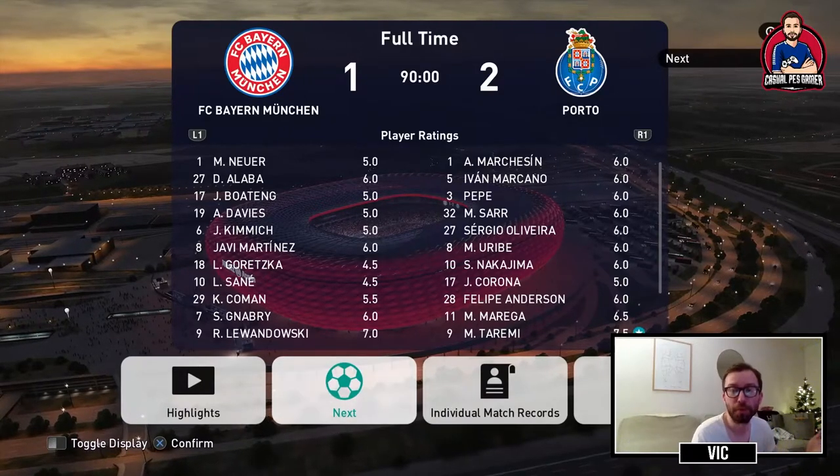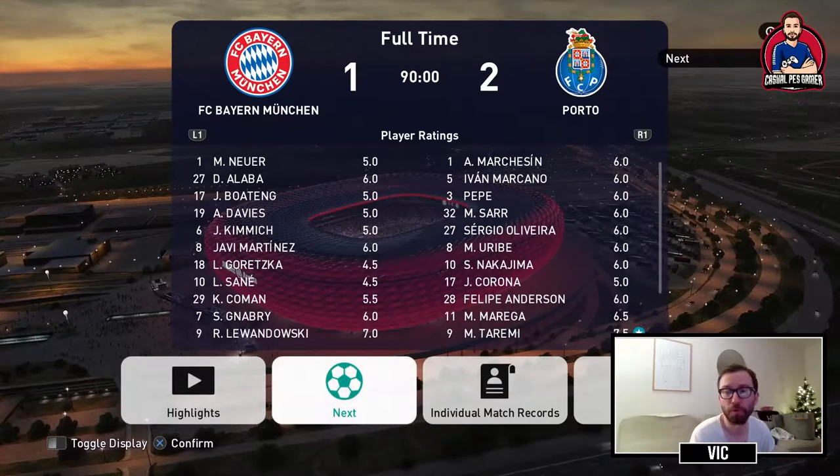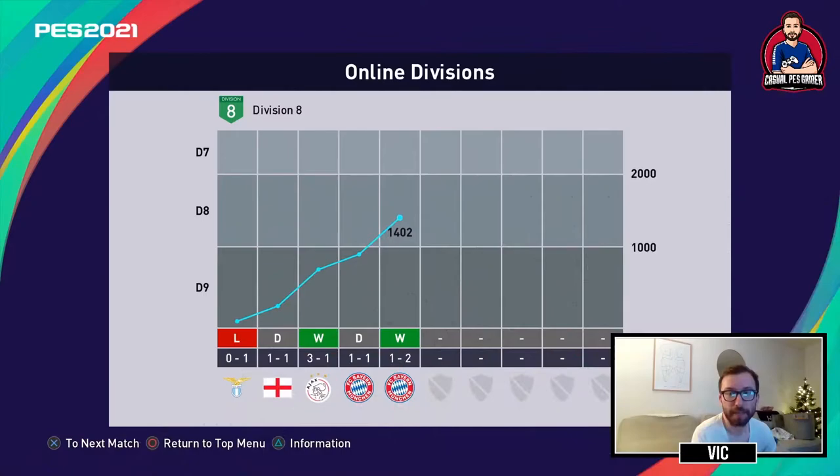So we pick up the win, two goals from Taremi. Let's take a look at the table — that takes us to 1402 points. We secure the spot and now we can focus on promotion. We have five games remaining, so let's go to the sixth game.